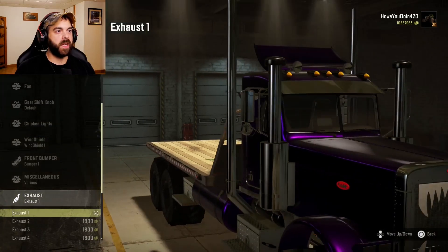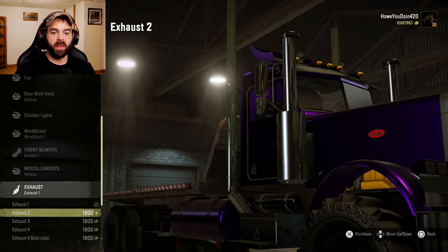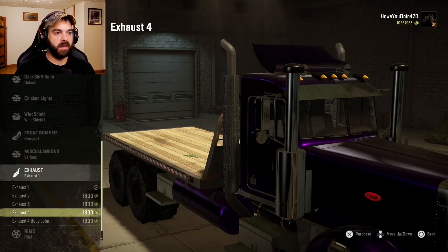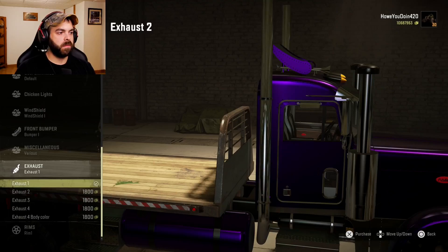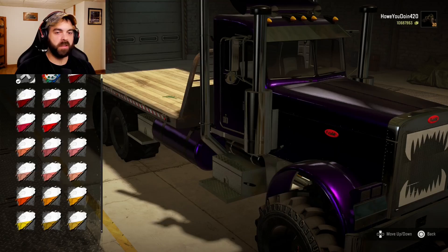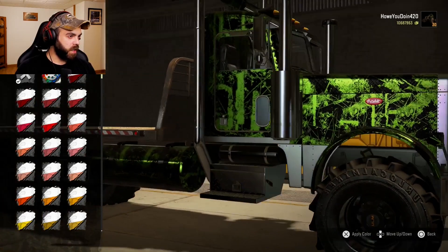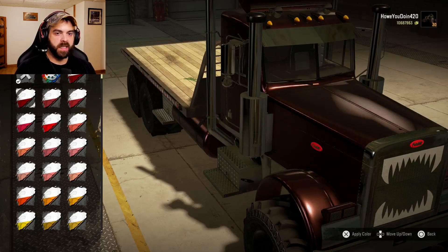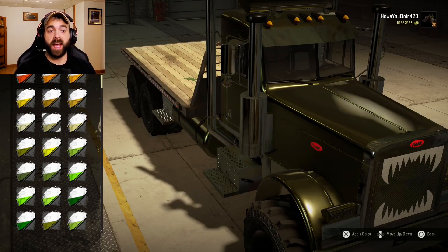Exhaust — you've got exhaust one which are tall, exhaust two, exhaust three which are kind of shorties, exhaust four that are kind of rolled back, and then you've got the painted ones. I think I'll go with the talls — actually no, I'll keep it the way it was. For paint you've got the green or the purple the truck comes with, and a few other color options. I'm actually going to keep it the purple — I don't mind the purple, I think it looks decent.